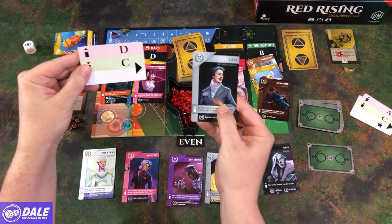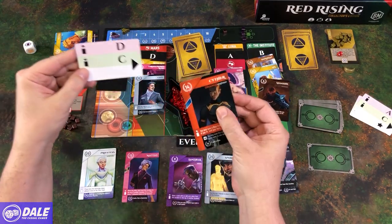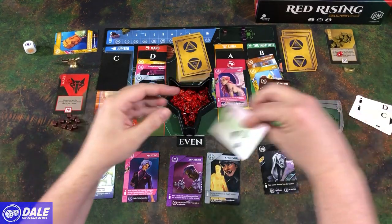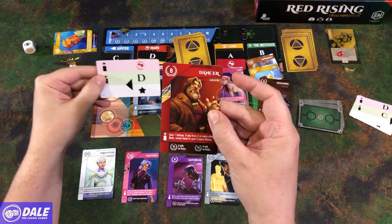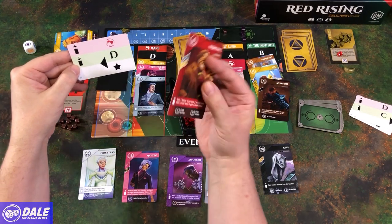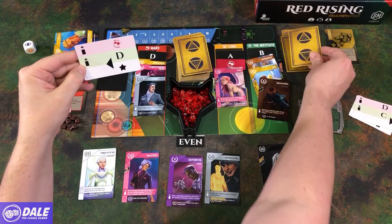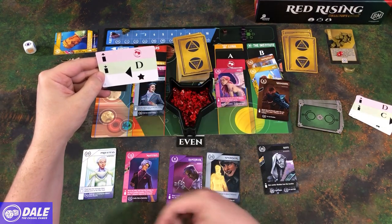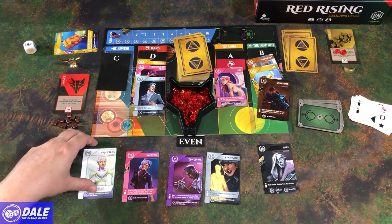Turns are going to go pretty quick. The AI wants to deploy to area D — got a CEO — and it's picking up from C. Another even, so six points, but no special ability. Then it wants to deploy to Mars, bringing out a dancer, picking up from D. Normally we can't do that, but the AI can place down and pick up from the same spot. That's another even one. And since it picked up from Mars, it's going to get that helium ability.